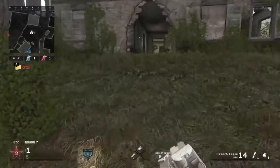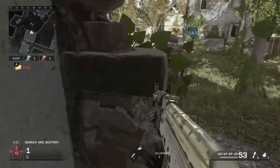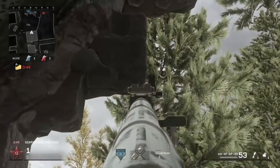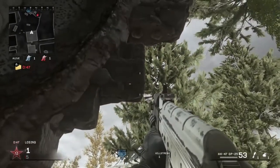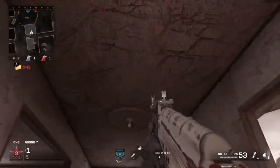For the first one, you're gonna plant where I showed you and then come into this building, get yourself stuck in this corner, and line up the bottom right corner of your bottom assault rifle crosshair with this mark that's on the brick.